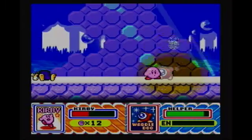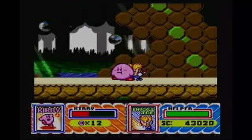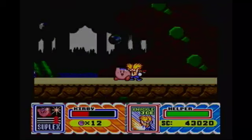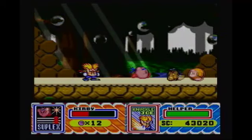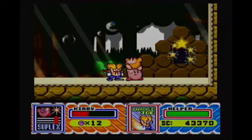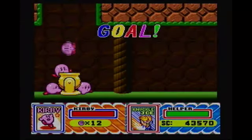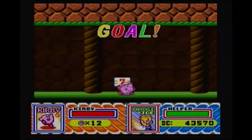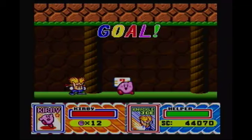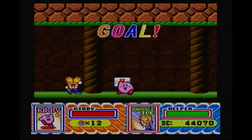Actually, if we suck Bugsy up, we get Suplex Kirby! One of my favorite abilities in the game. As you can see, we just throw enemies around. We press Y when we're near them and then we can do all sorts of tricks — we can go backwards, forwards, up, down, press A, press B. Just all sorts of tricks with a suplex. It's one of my favorites. It's kind of hard to get maximum without resetting the meter, so whatever — let's just move on to the next stage.